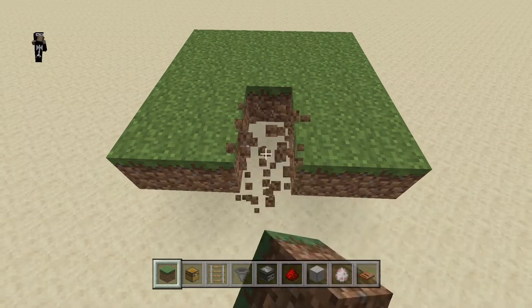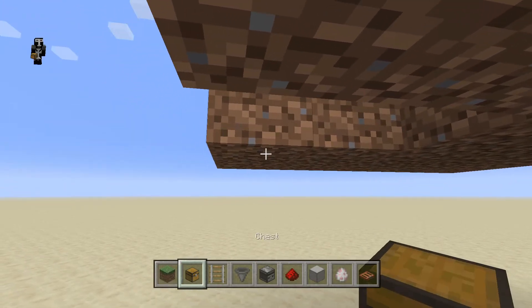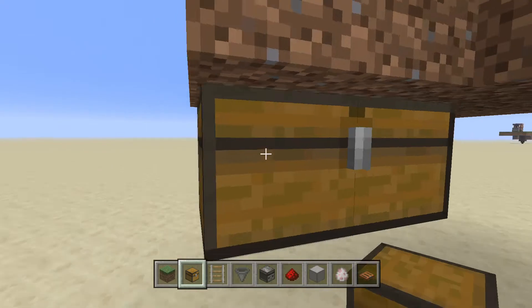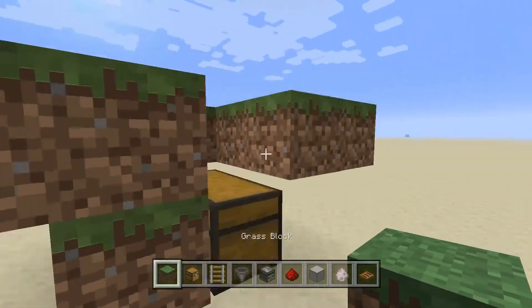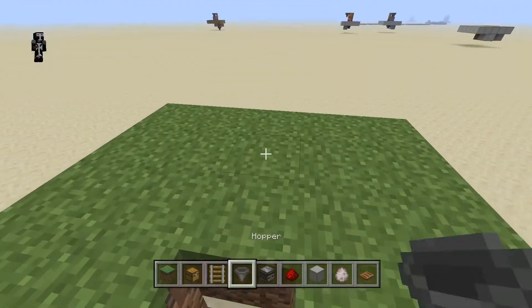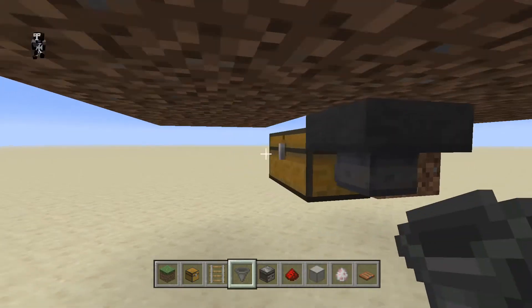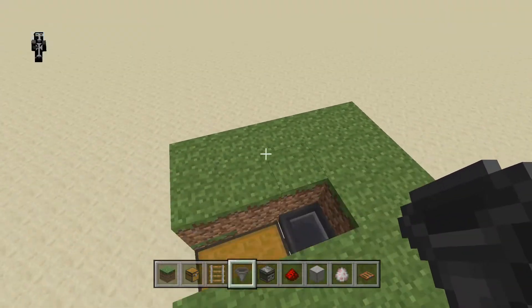The first thing you guys want to do is break two blocks right here, go down under here, and place your chest right there. Then break this block, go inside, and crouch-place the hopper on the side of the chest, so it looks just like this.